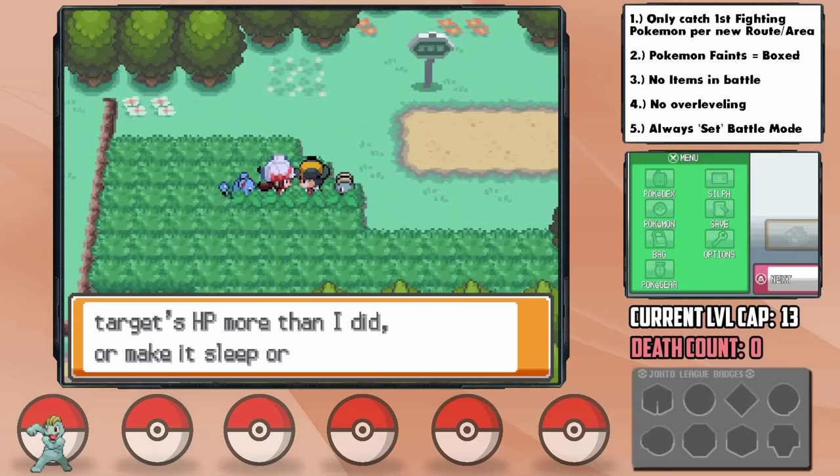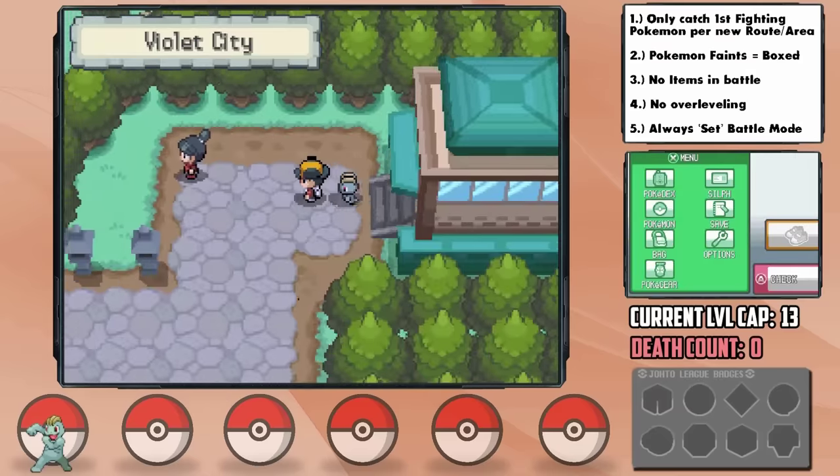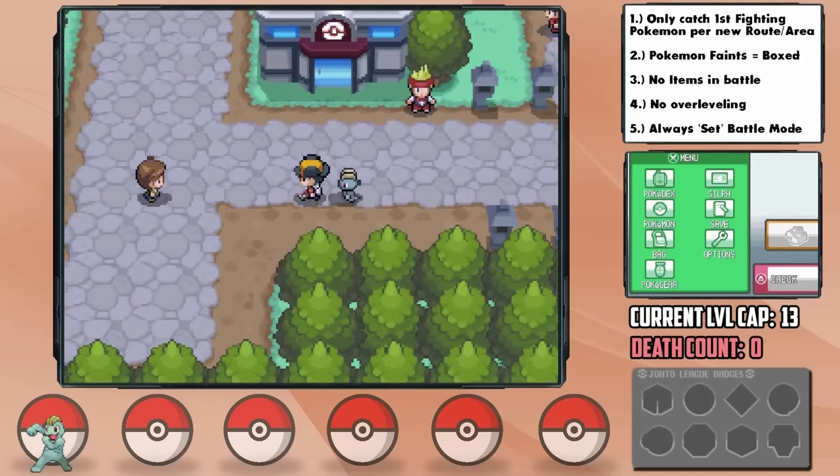Once Lyra's done goofing off with her Marill, she gives us some Pokéballs, officially starting our run. In no time, we arrive in Violet City, the location of the first gym.